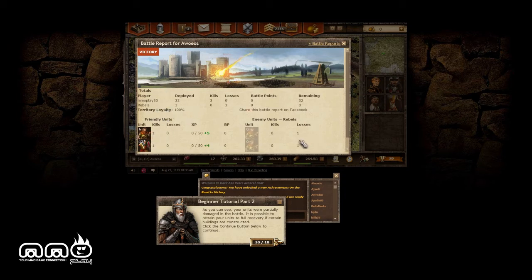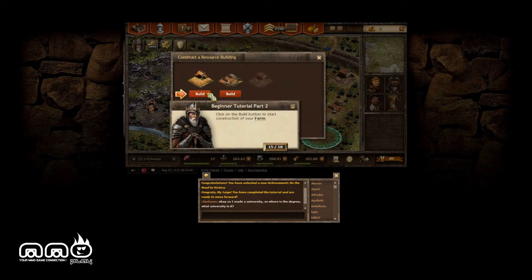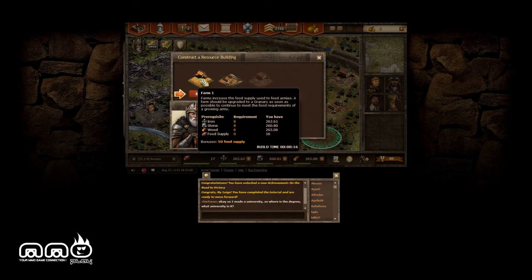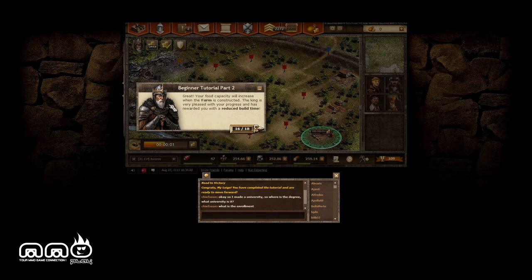We can see the statistics here — my units, enemy units, they had one of each of these guys and now they're dead. My town is a booming town! Now I'm simply building a farm here because we have a food shortage — capacity will increase when the farm is constructed, which is now constructed.